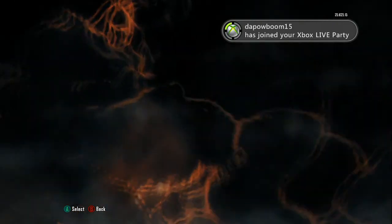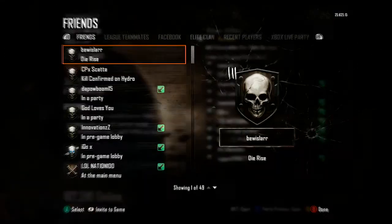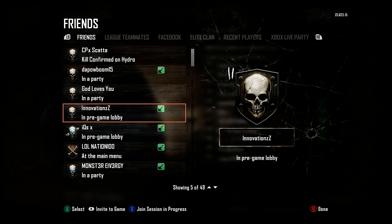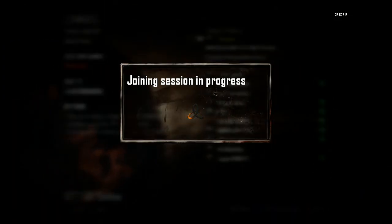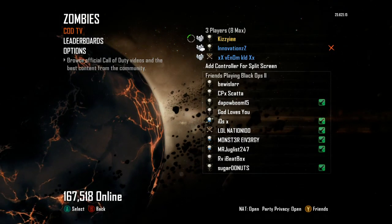Set the settings that you want to play. Once you've set the settings that you want, you want to back out to the main lobby and highlight the theater mode. Now that you have theater mode highlighted, you want to press Y and join your friend's session in progress. As soon as you see the joining in progress screen, you need to spam the A button as fast as you can.